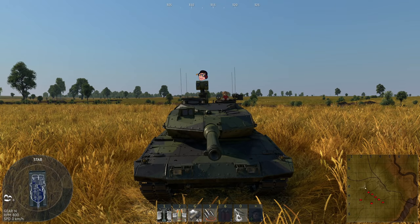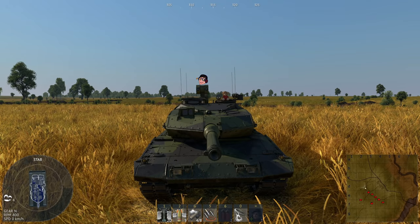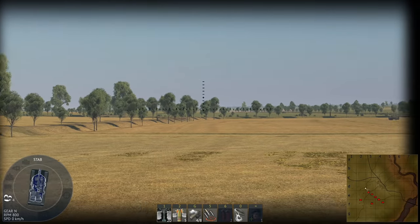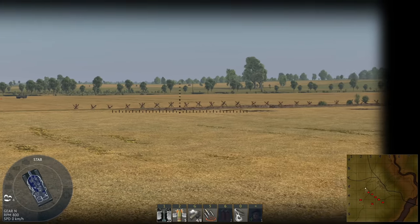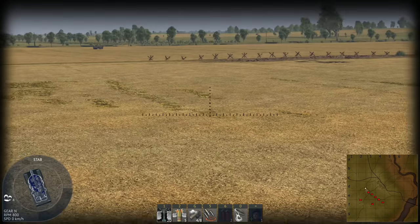As you saw in the thumbnail, the STRV-122B PLSS has a Commander view where the entire optic can actually move and look like a turning face. It's actually pretty funny, and I've seen players use it to some pretty hilarious effect.